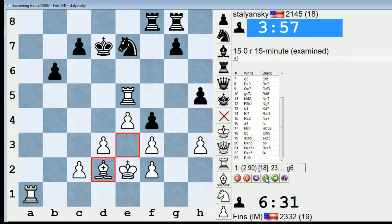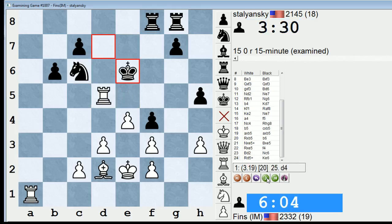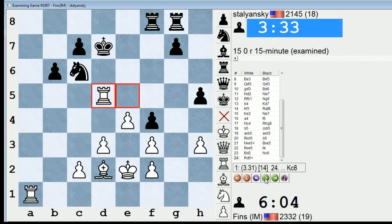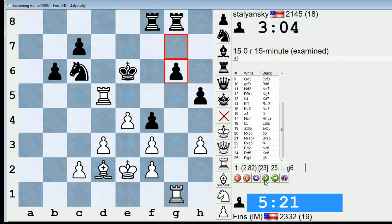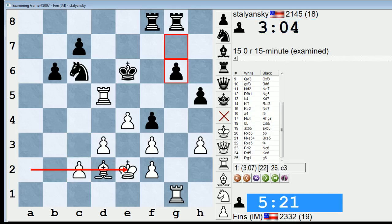So f4, bishop d2. Here I give it check. Oh, I can play d4 directly — okay, and I don't have to waste time playing c3. That is a good point that the engine makes. And then if this rook were to move, I would be threatening immediately d5. So king e6 — what did I play? Rook g1 I think. This still worked out well though — I'm up a pawn and I have pressure as well. c3 — you know, it would have been nice to avoid c3 because c3 does weaken my second rank.